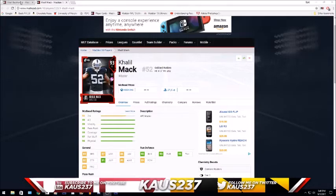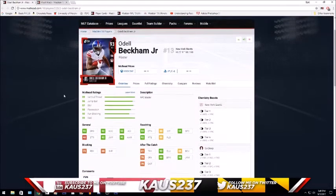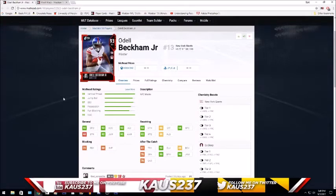Let's take a look at Odell. He's 59 cap, 93 overall — probably the best receiver in the game, no doubt. He's got 92 speed, 72 run block which is pretty good for a receiver, 93 catch, 92 routes, 94 spectacular catch. He's got 88 catching in traffic and 88 release — easily the best receiver in the game.